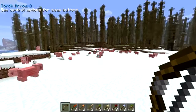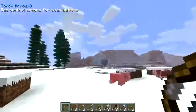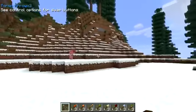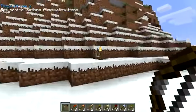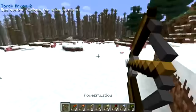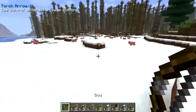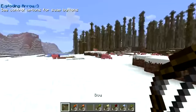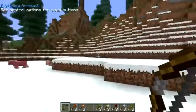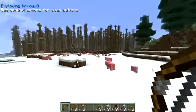First off I'm going to be showing you the torch arrow. I'll fire it over at the hillside and you can see it places down a torch wherever it lands. It also gave me a snowball because it broke a snow layer. We can fire it over there and we've got another torch - it's a good way of putting torches down from a distance.